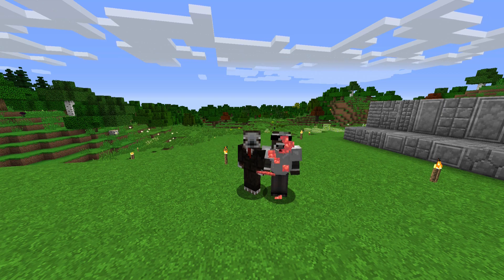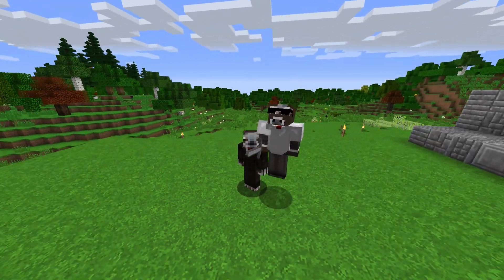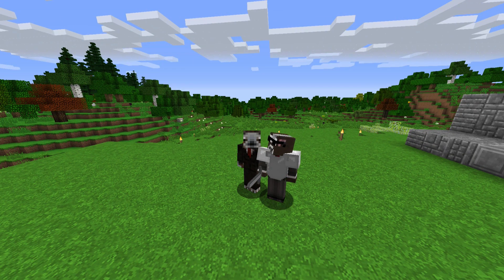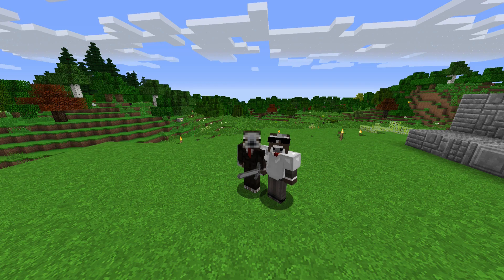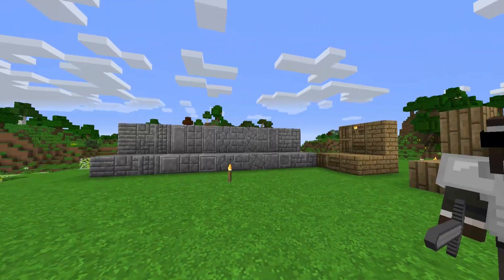Hey, what is going on? It's Ria here with episode 5 of FTB Continuum. In the last episode, we ended off with the Atomic Reconstructor where Isaac tried to cook his rice, even though that's not how it works. And I'm here with Isaac. Say hello. Hello.